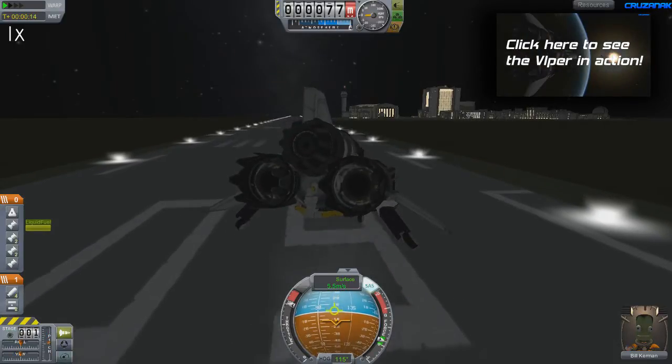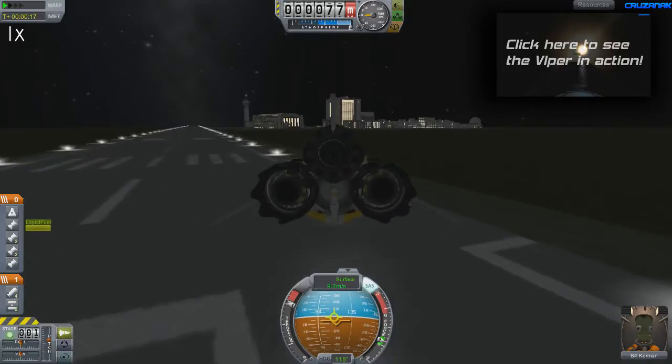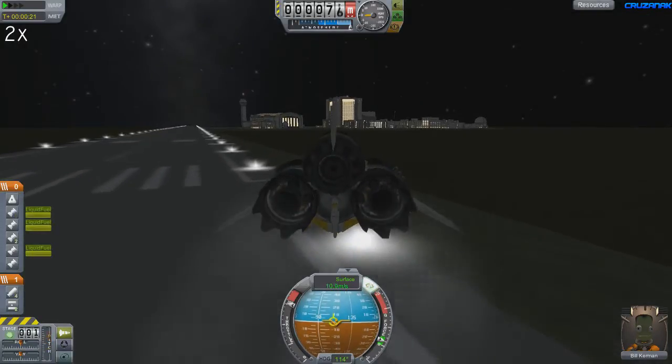Anyway, this lack of thrust can lead to some issues when flying around down on the surface using only the VTOL engine. It does great while cruising using its main engines, but for fine-tuned flying like around KSC it can be a chore.